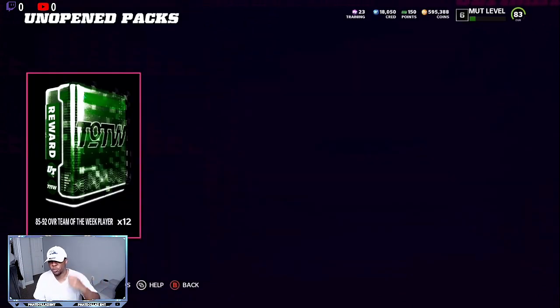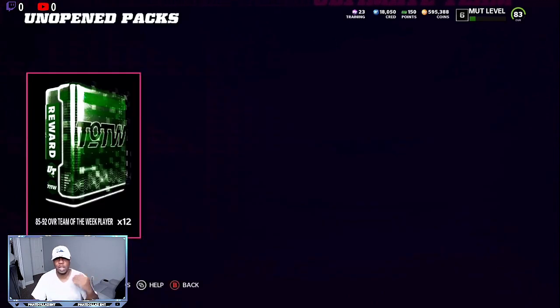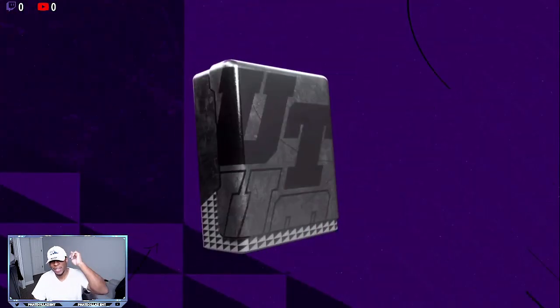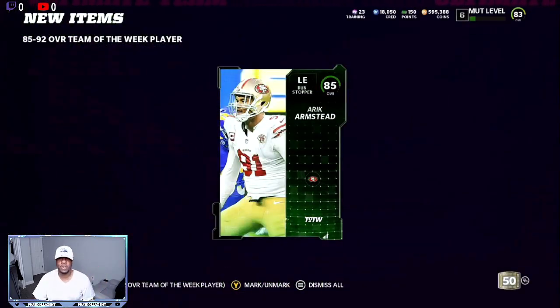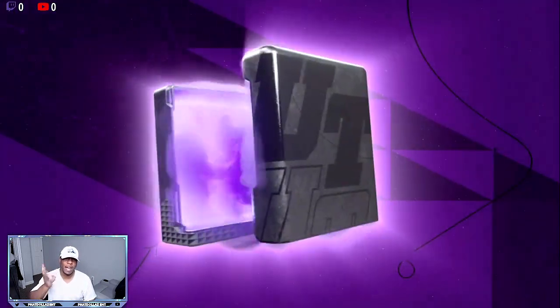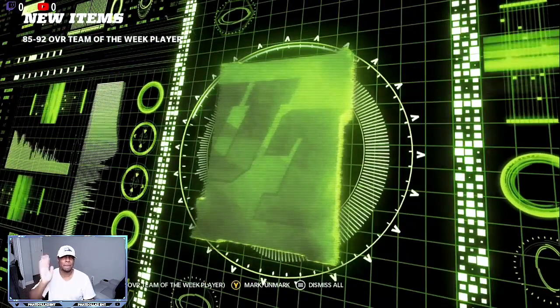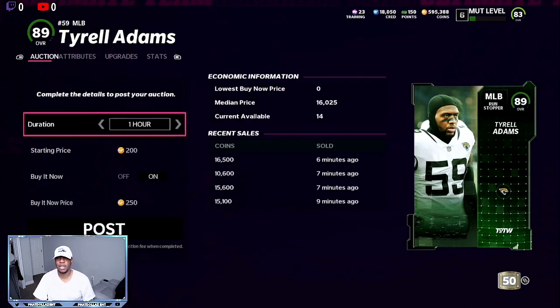We have all 12 of the packs created. Before I rip the packs, I'm going to back out of the game and come back in to refresh the servers. I don't want to get all 85s — it seems like the cards get stuck and you get the same thing two, three, four times in a row. Remember, we spent 70,000 to 80,000 to build these. Pack number 1 — they gave me three 85 overalls. All it takes is one better pull. Right there — 89 overall. An 89 overall is about 16,000 coins, so that's going to help out.